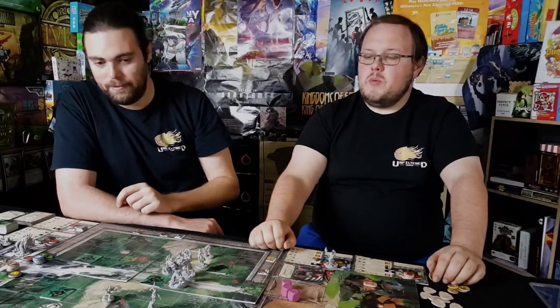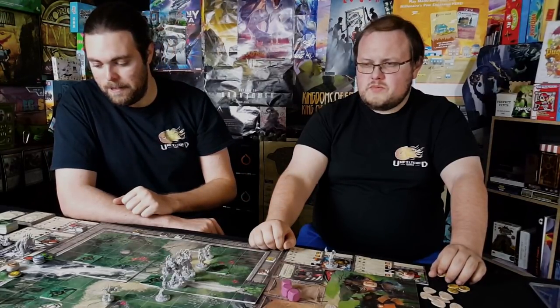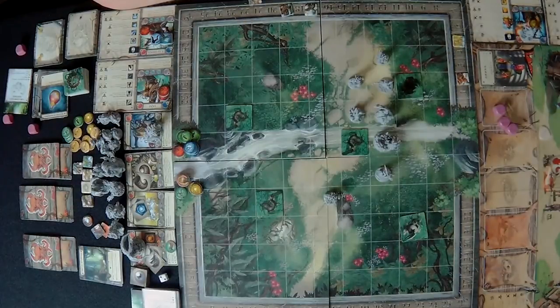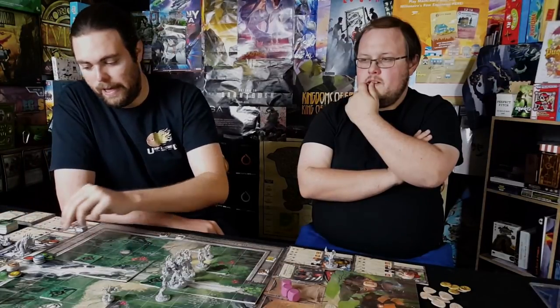On our turn, one character moves behind the sentinel for a back attack. That's four base and one die — five damage with back attack plus two, minus two defense equals five net damage. The attacking character takes two damage from bleeding. Not too bad.